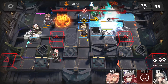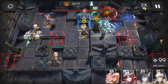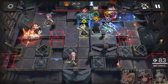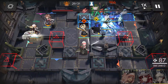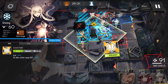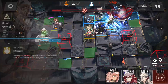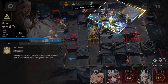All right, doing well. Do some damage to the boss with Texas, as well as her skill. Activate Shine's skill. Activate his skill. Block with Gravel.